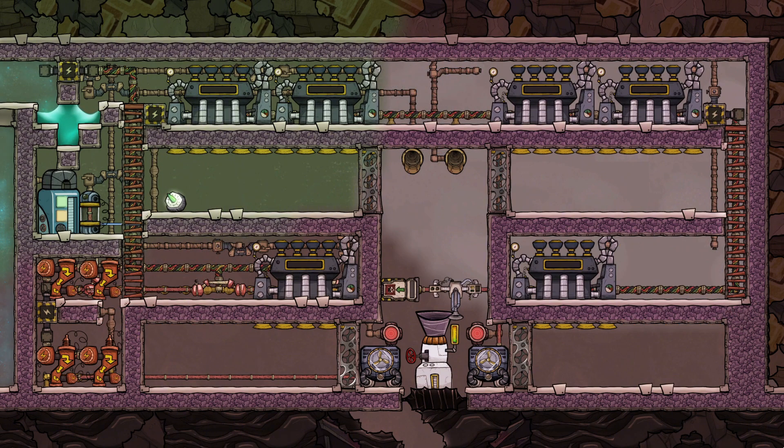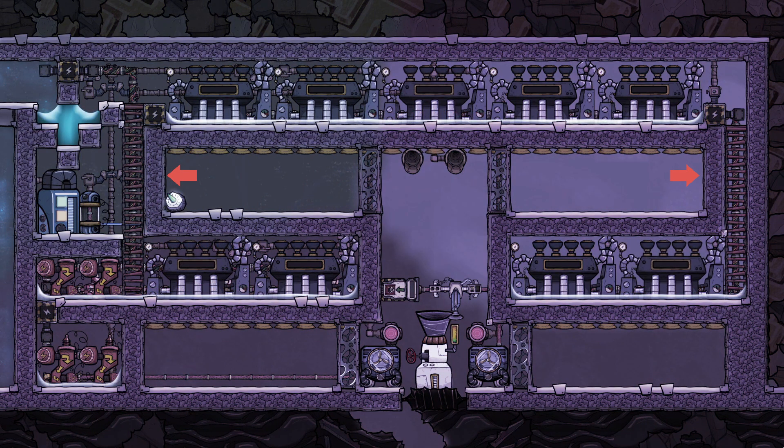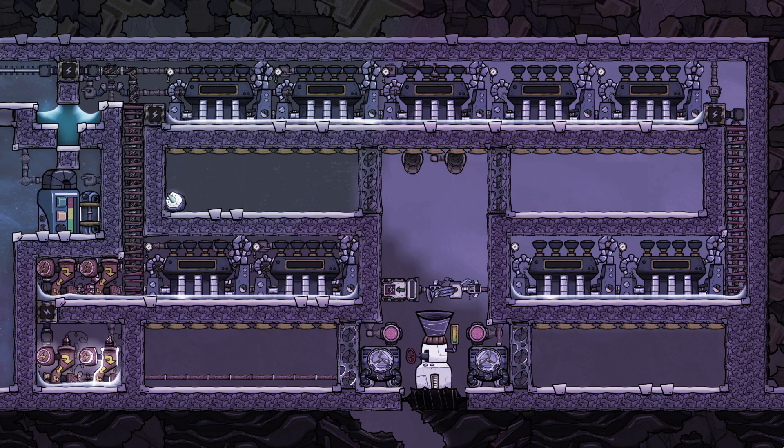Briefly remove these steam turbines as well as one tile above the two bottom transformers, and place down bottle emptiers. Have your duplicants fetch 200 kilos of nectar per bottle emptier on the lower floor, and 600 kilos of nectar for the bottle emptier up top. After the liquid has dropped down to the two bottom transformers, close up the tile and fetch another 200 kilos for the left side. Then remove the bottle emptiers and reconstruct the steam turbines. Close off the section with the liquid shutoff, and open it on the other side so we don't have to include that part in the cooling loop.